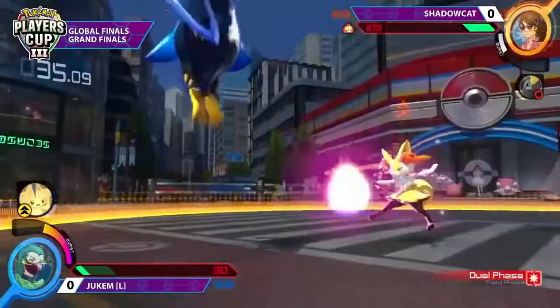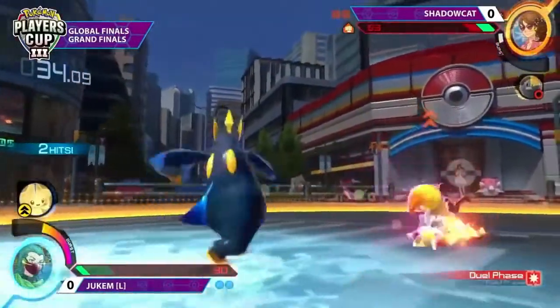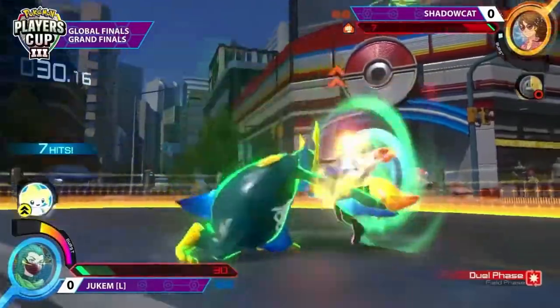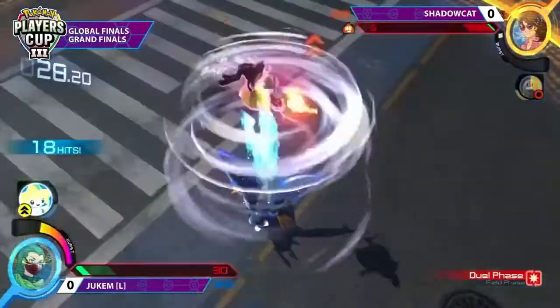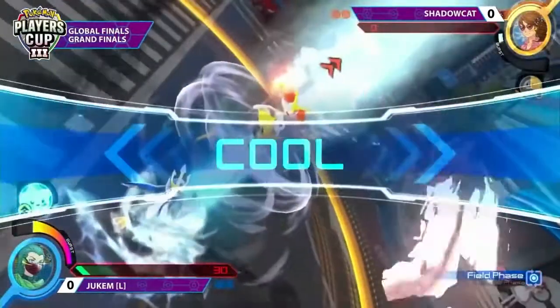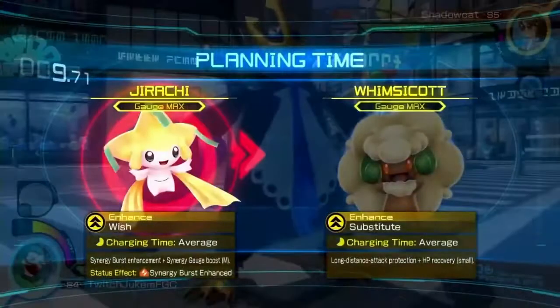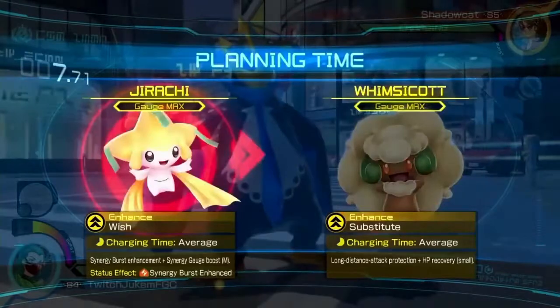Here comes the burst. Jumps over, and that should be enough — just needs to land one more small hit there. The grab is actually one of the highest damage options you can choose right there. Really cool to see it coming into play. Diglett was really setting up a lot of chip damage, a potential shield break there.